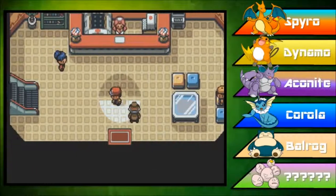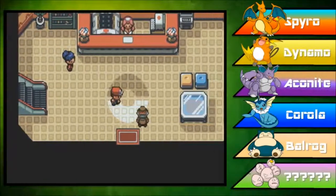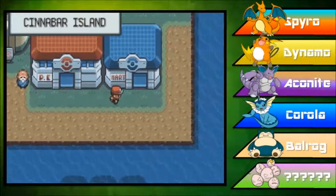It's Demation, welcome back to some more Pokemon LeafGreen. In the last episode, we entered the Pokemon Mansion and stole a key, which we used to unlock Cinnabar Island's Pokemon Gym. So in this episode, let's go and take on that Gym. Really straightforward line of events.